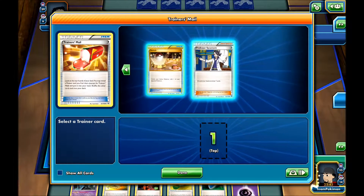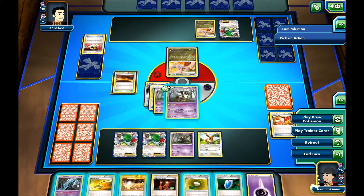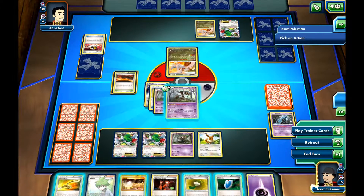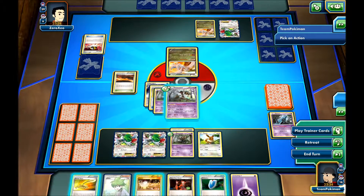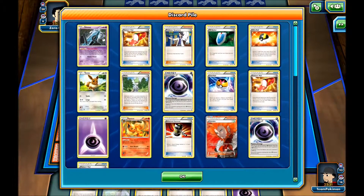Let's use the Trainer's Mail and take the Switch, just to have it. Let's use the Unown. We got a Wally. Let's attach the second Hard Charm. And right here I'll end my turn. You really want to get a DCE on the next turn — that would be great.